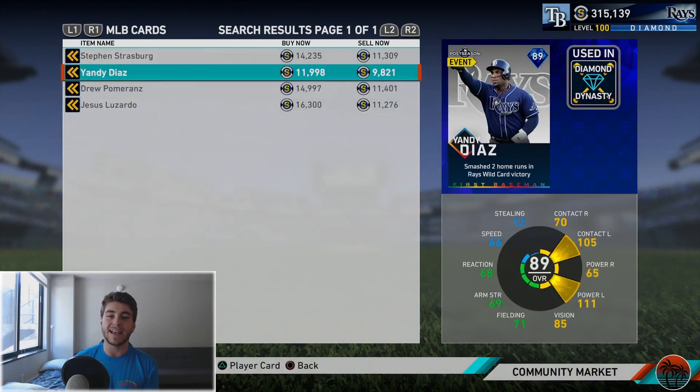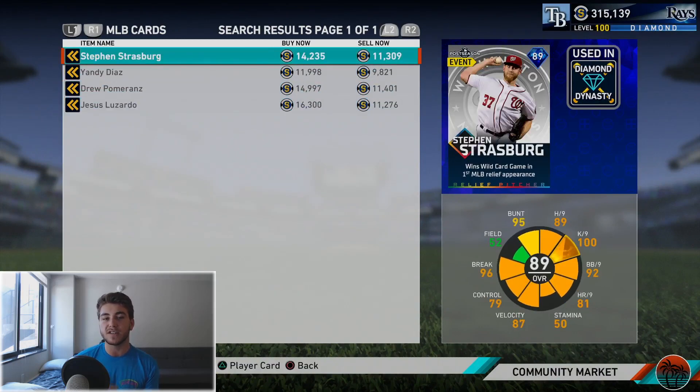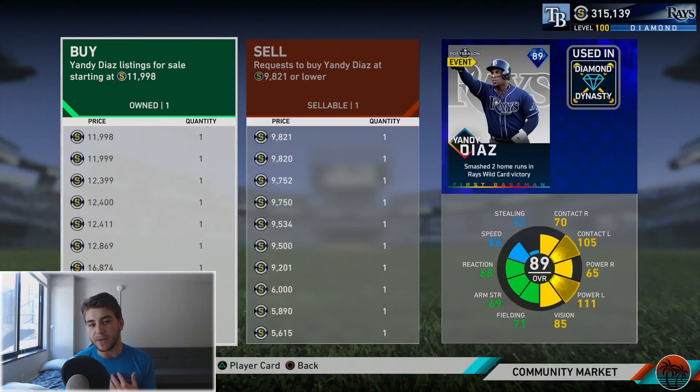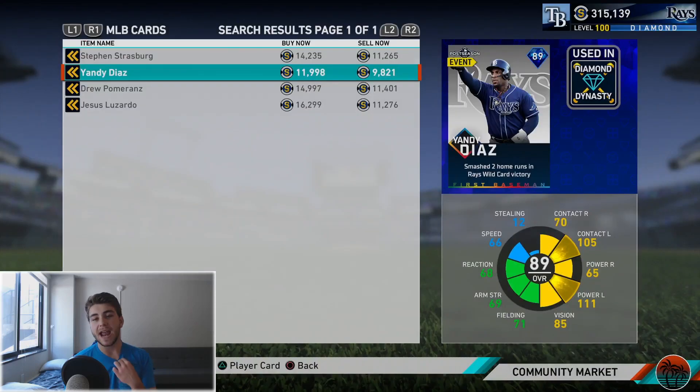We will be getting content for that and we're going to get new cards — I think it's a good idea to get these cards. Notice these cards are going for a little bit more in price; I think that's for a variety of reasons. One, people know these cards might be used for the collection, and two, the only way to get these cards right now is through the moments — they are not in regular packs. The only way to get these cards is within the moments and you can only choose one of them, so I think it's a great idea to maybe get all of them.